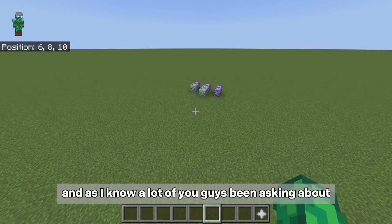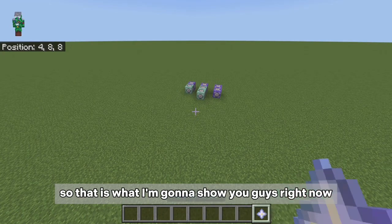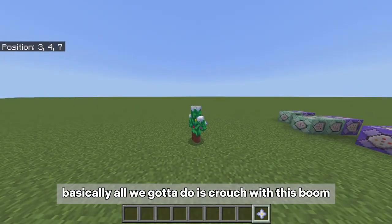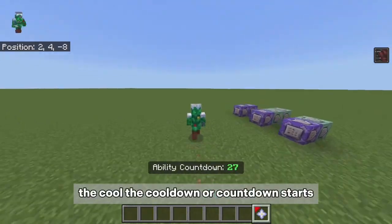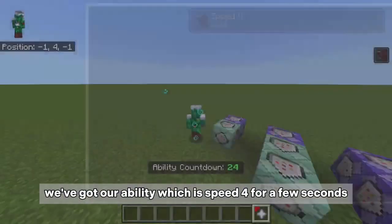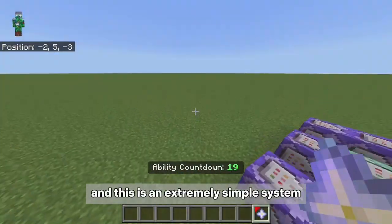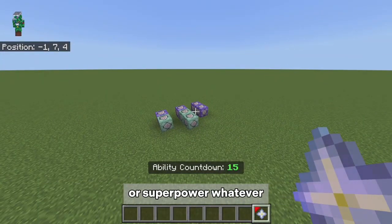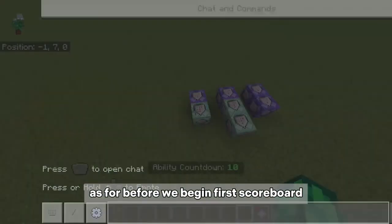Welcome back! A lot of you have been asking how to make cooldowns for abilities in Minecraft, so that's what I'm going to show you right now. All you have to do is crouch with this item, and the cooldown countdown starts. As you can see, we've got our ability which is Speed 4 for a few seconds — pretty cool. This is an extremely simple system and you can incorporate it into any type of super ability or power and customize it however you want.